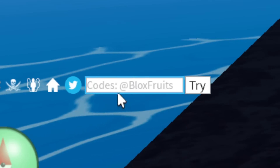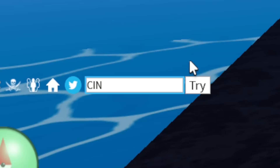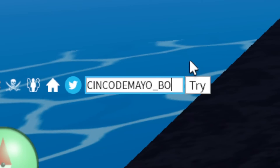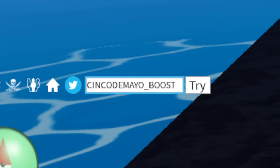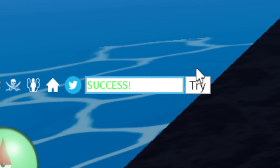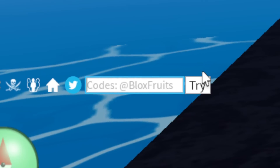I'll just zoom in so you guys can see this. The first active new code is CINCODEMAYO_EOS — type it in and this one will give you 20 minutes of two times XP boost. You can see it says successfully redeemed.